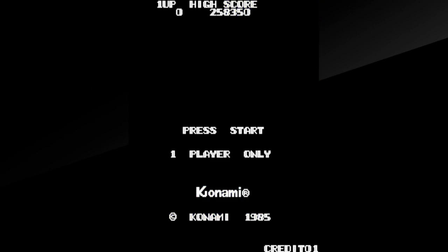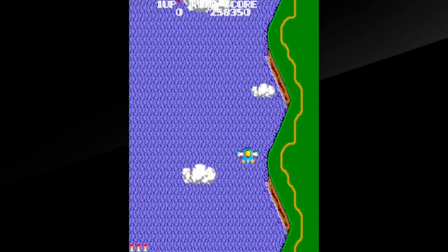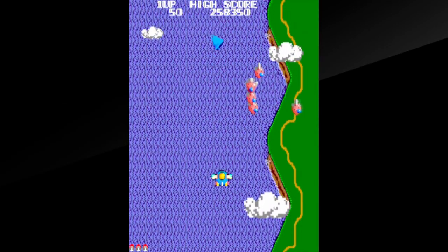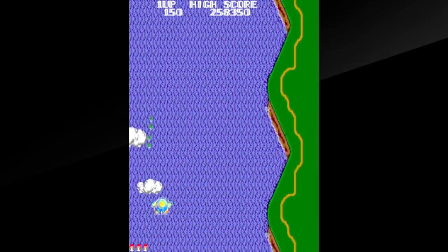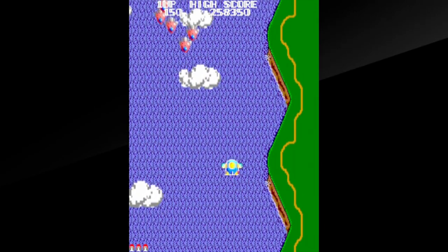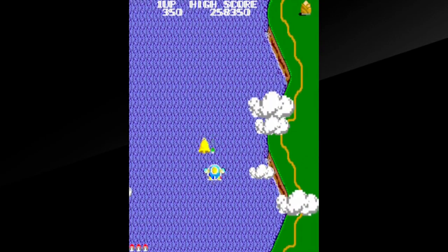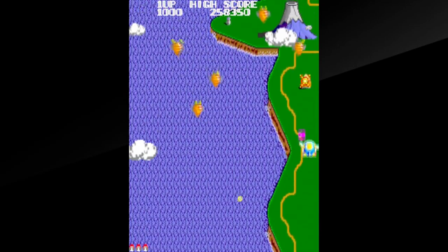Firing up Twinbee, you're playing as either the Twinbee or the Winbee if you're the second player. Both players can play simultaneously. It has the typical shoot-em-up style that Twinbee has become known for — the vertical scrolling shoot-em-up. For me, this is one of my first vertical scrolling shoot-em-up experiences from years and years ago, and it really does have a lot of nostalgia for me.